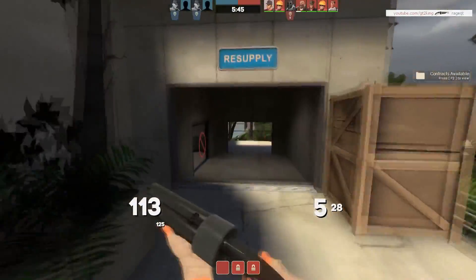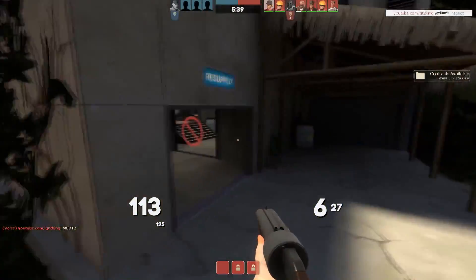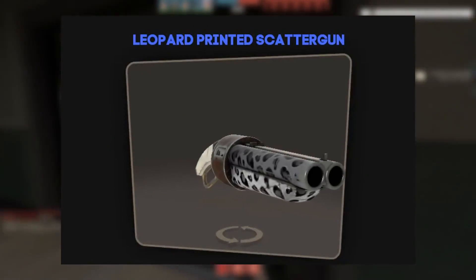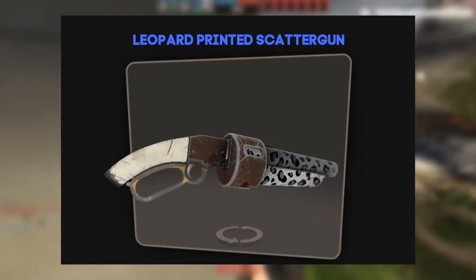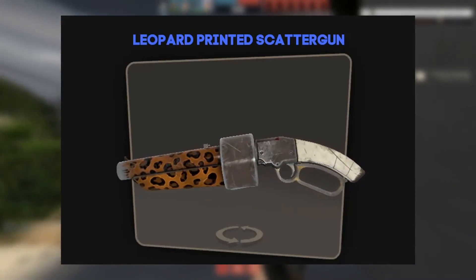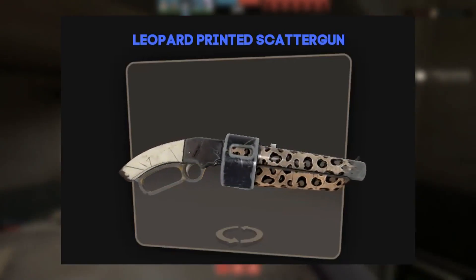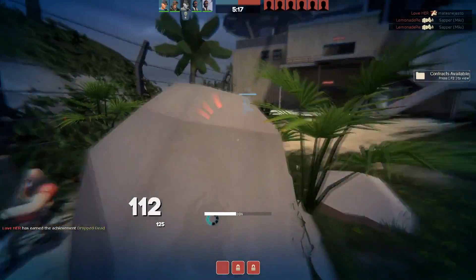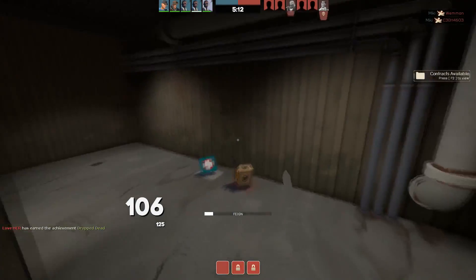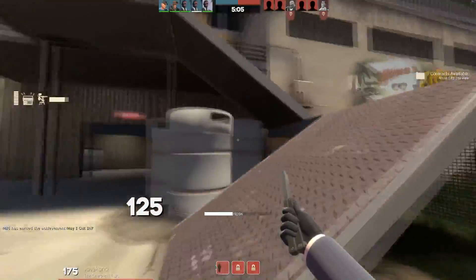Jumping into the second skin, we actually have the first out of the three on this list which are like variations of skins of specific animals. This one specifically is the Leopard Printed scattergun. It's a mercenary grade scattergun in well worn. It's not too expensive though for $0.39. It doesn't look too beaten up and it doesn't look too clean either. But the balance on this is really nice because just the spots from the leopard make it look more worn. I like how some specific variations have like burnt out areas where there's no skin at the tip where the scattergun is. So it's just very beaten up and that's what makes it unique. And the handles at the end where the trigger is just makes it stand out even more in contrast with the actual skin.